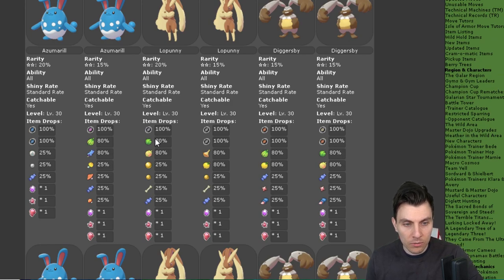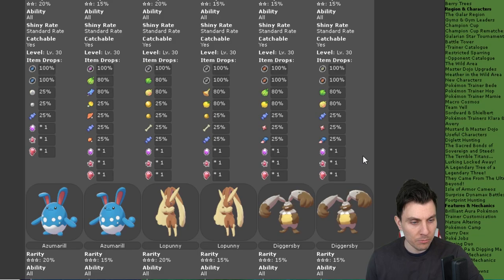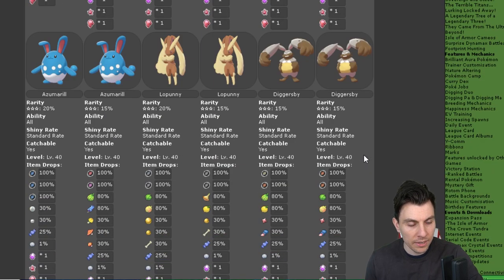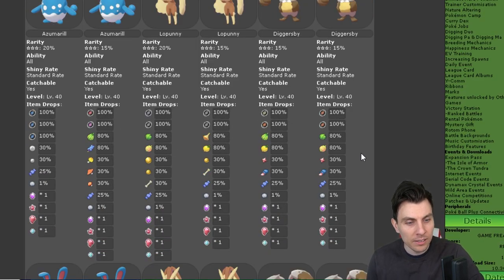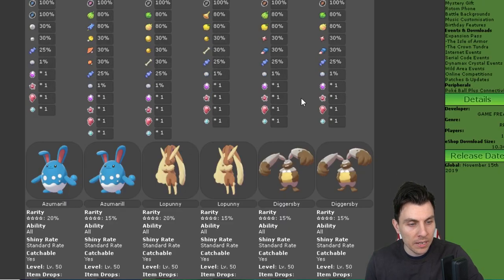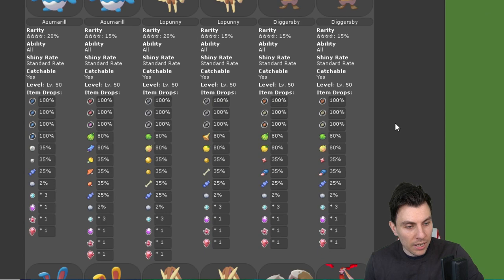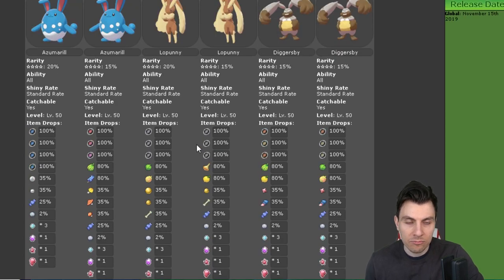Moving on to the 2-star raids, it's going to be Azumarill, Lopunny, and Diggersby with pretty much similar spawn rates throughout. There are no special items for this event, which is a little bit of a shame — it could have done something like a Lucky Egg. The 3-star raids have exactly the same spread: Azumarill, Lopunny, and Diggersby. Then the 4-star raids, again no special items, just more items for the higher-ranked raid dens — Azumarill, Lopunny, and Diggersby again.